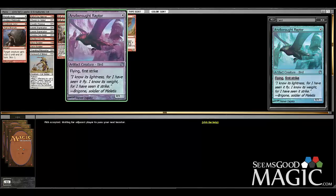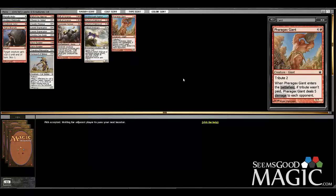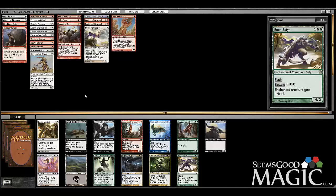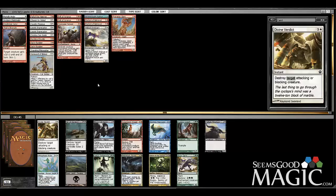I'd like to cut the Raptor. I don't mind playing the Portents but I prefer to find better for them too. Wow — Boon Satyr! Best card we could possibly ask for. We're going to take Wingsteed Rider. Is there any chance at all that we wheel Spear of Heliod or Divine Verdict? Spear of Heliod possibly — I don't know.